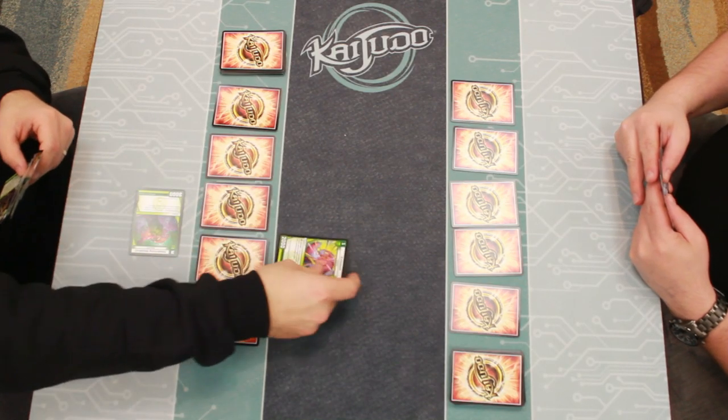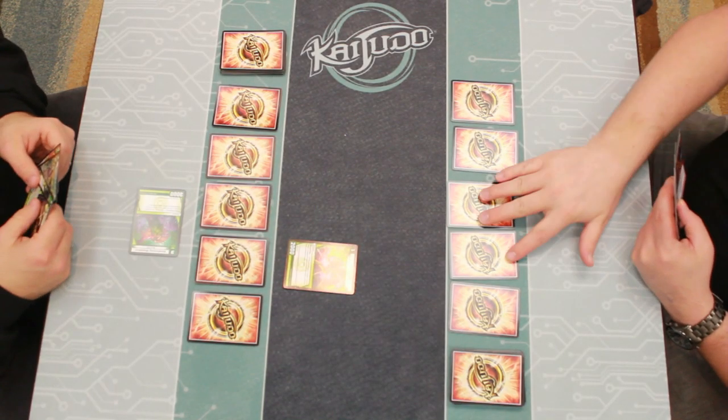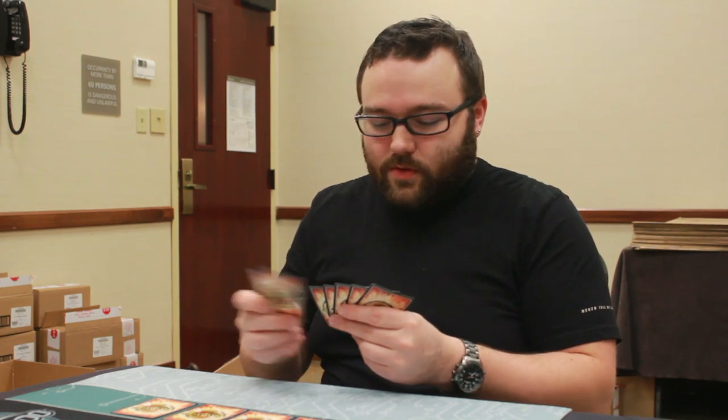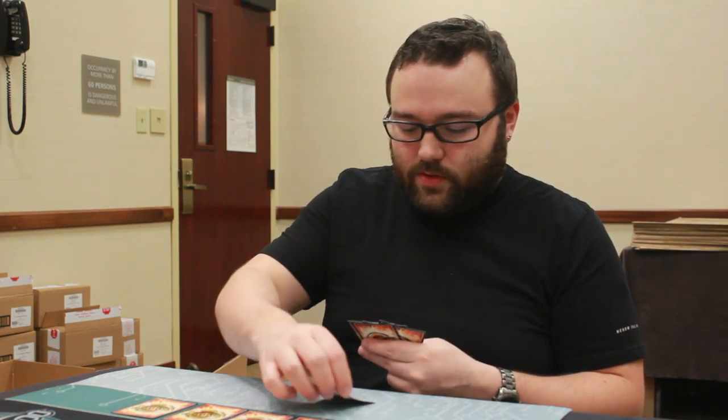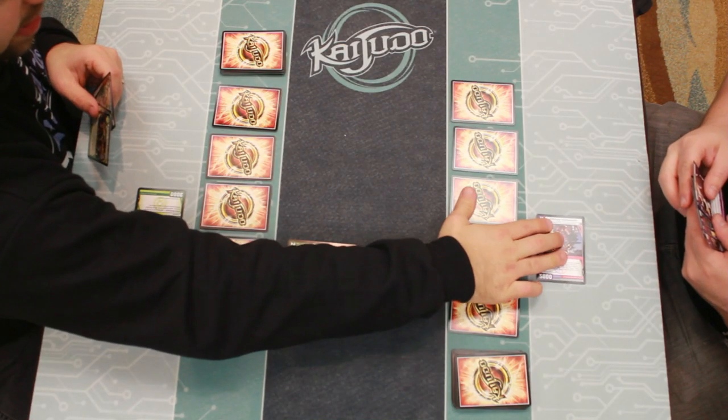On my first turn I'm going to put one nature card in my mana zone and tap it immediately to play Prickleback. Prickleback is a creature with 2,000 power, and he has an ability that says at the end of my turn, if he's broken a shield, he goes back to my hand. Creatures have summoning sickness so they can't attack on the turn they come into play. Now it's your turn. The Infernal Taskmaster is a unique dual-civilization card — it has two different civilizations, so you get the added benefit of unlocking two civilizations at once: fire creatures and darkness creatures. But the card comes into your mana zone tapped, which means you can't immediately tap it for mana — so it's a perfect play on your first turn.